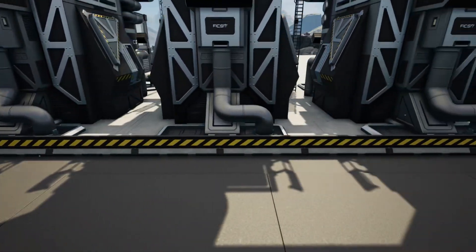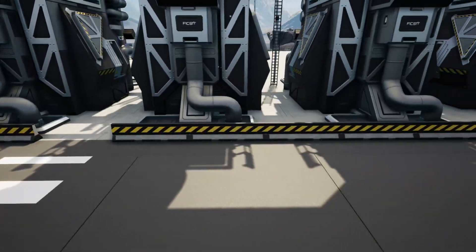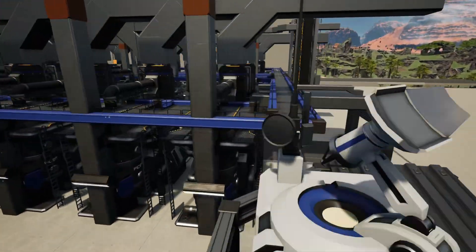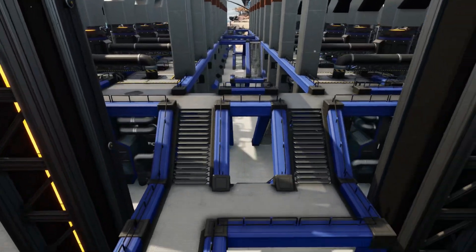The next requirement is sufficient signage and barriers around any space that involves the intersection of machinery, sentient creatures, and vehicles. Third, all elevated platforms must be sufficiently reinforced, have effective railings at all edges, and have reasonable stairway access where required.